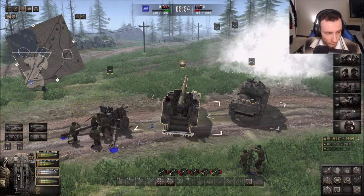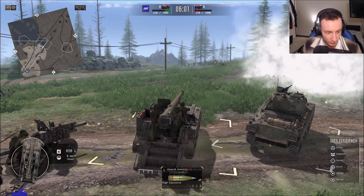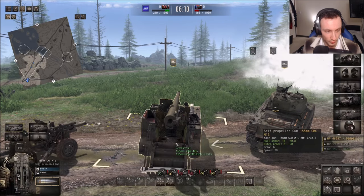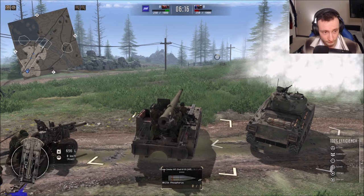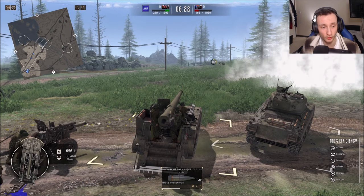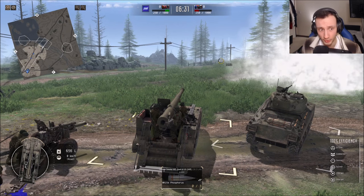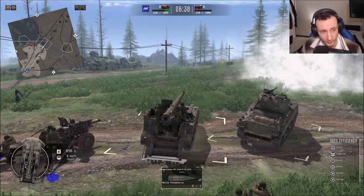For artillery, you choose the type of ammunition and fire. Make sure you always load the right shell — it doesn't always fire the correct one automatically. Once it says HE Willie Pete, WP stands for Willie Pete. You can see on the loading indicator it says White Phosphorus, which is the same as Willie Pete — fire with smoke. If you guys know more about it, let me know in the comments.